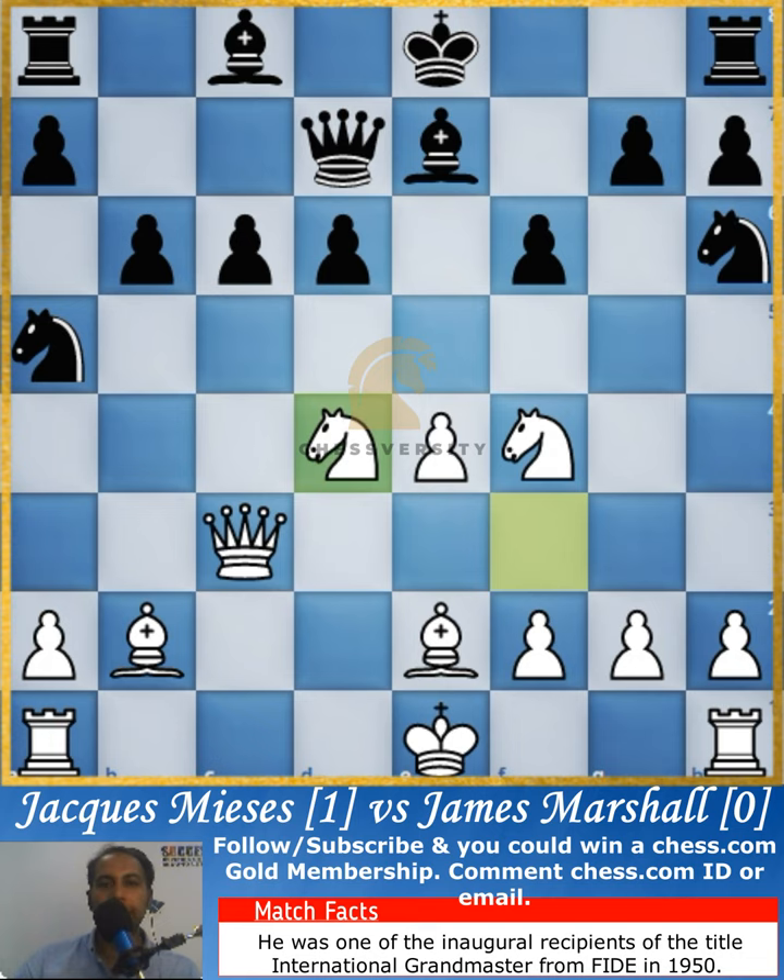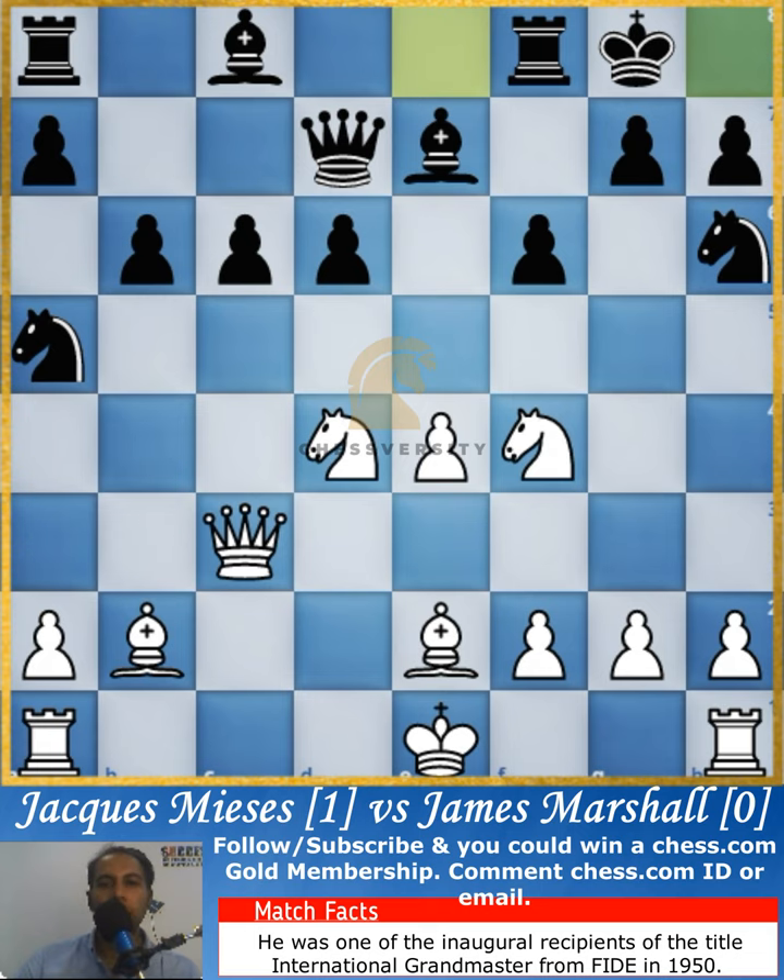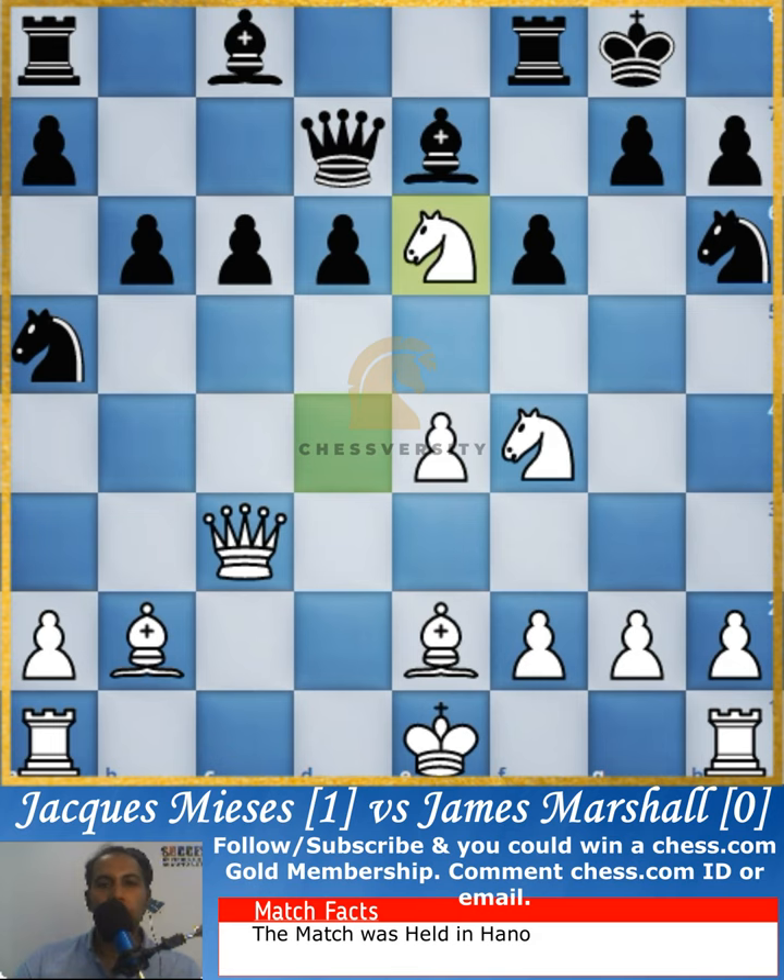The knight jumps into the center of the board once again and will jump into the e6 square. He castles, but this castling is a problem — in any case it would have been a problem, even without castling. The knight jumps in and the queen cannot take it, because if he takes the queen we get one queen for two knights.